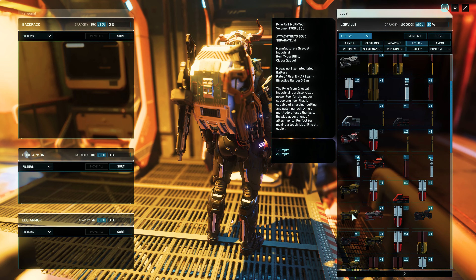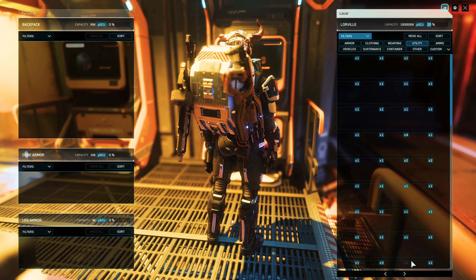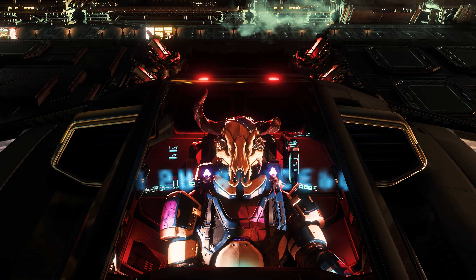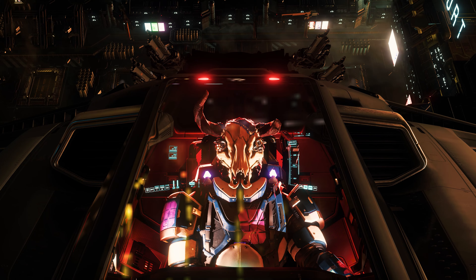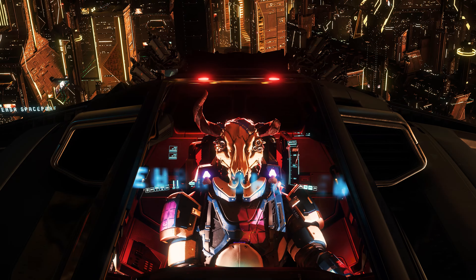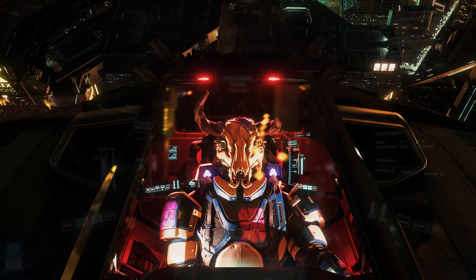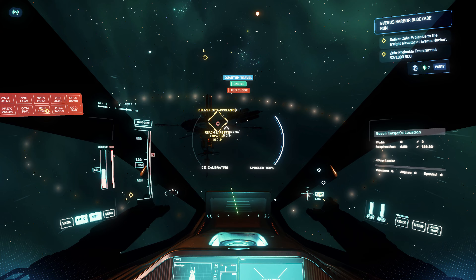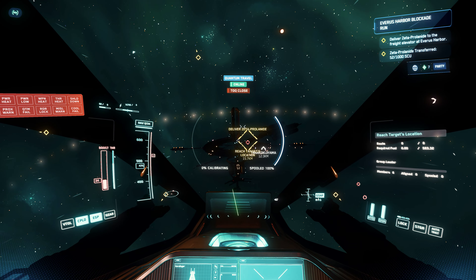Even more players are usually busy fighting and less with cargo delivery. Therefore, grab an urgently needed multi-tool with either the tractor beam attachment or directly the max lift tractor beam, which you can also buy on the main planets and stations. Or you use a ship's tractor beam. To collect the mission cargo, you need two things: a tractor beam — either the attachment, the max lift tractor beam, or a ship — and of course a ship with cargo capacity. Since we are not traveling alone, it makes sense to bring escorts, because there are no defense towers at the blockaded space station — in this case Everest Harbor — or these are deactivated. That means attackers have free hand here and we have to defend ourselves.